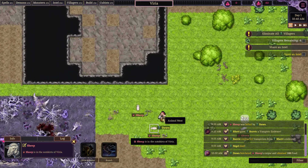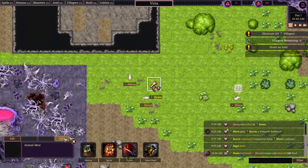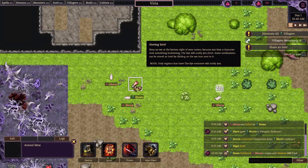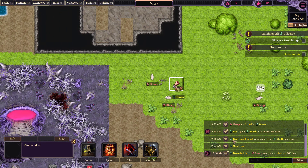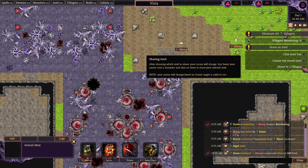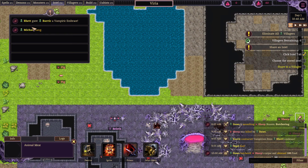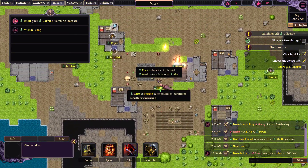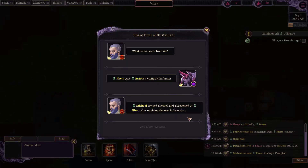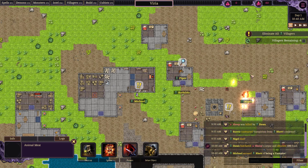Still don't know how to store intel yet — it didn't even tell us. Oh, it's an eyeball! Click the intel tab, choose stored intel, share to a villager. Michael. My god. Now he knows. So now we just have to eliminate all the villagers.